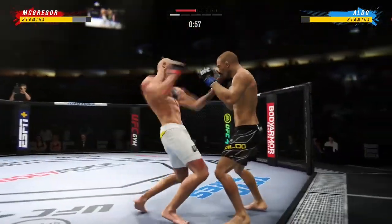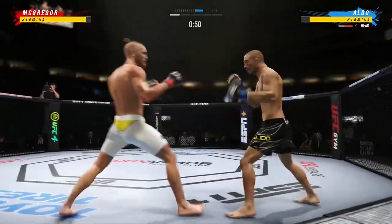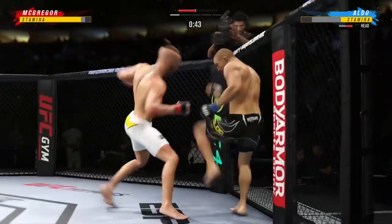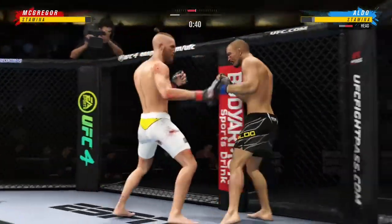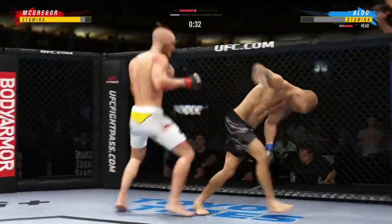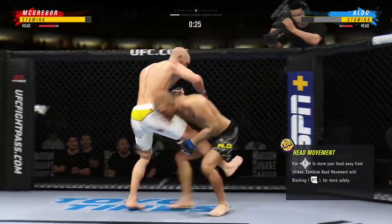Aldo gets caught by that elbow. It doesn't look like there's a cut, but he'd be wise to get those hands up. Lands with the kick there — no block on that foot, no shin guard. He takes all of that kick every time it's thrown. And that is a pinpoint left hand right there from the ground. It is his best strike, and it's because he knows exactly where he needs to be.